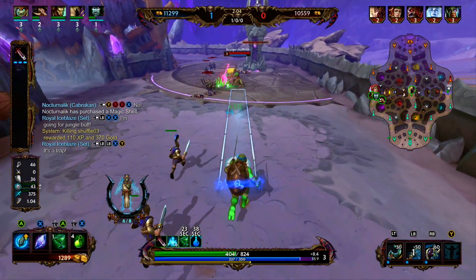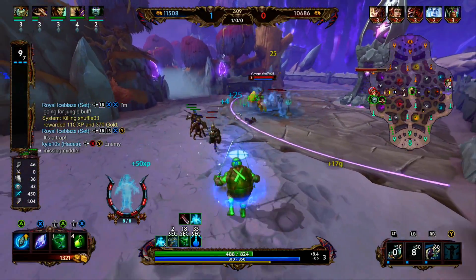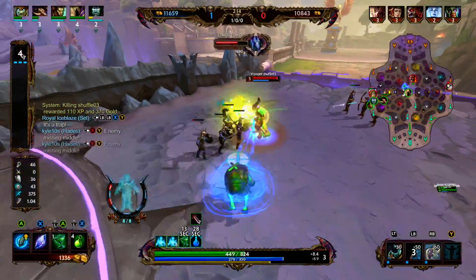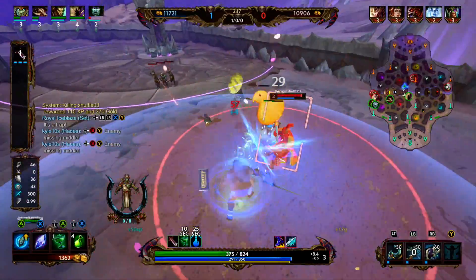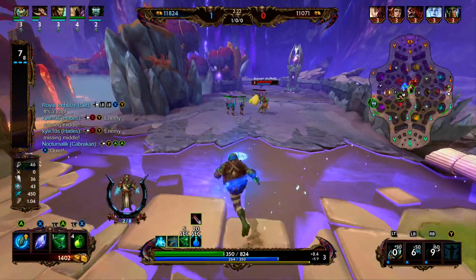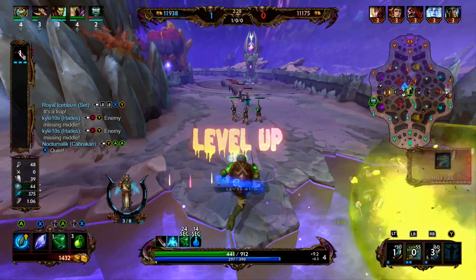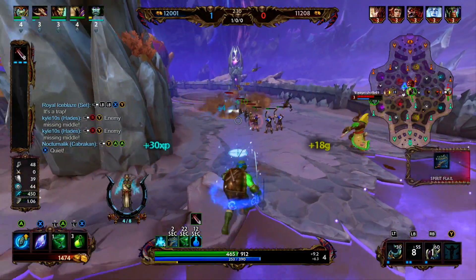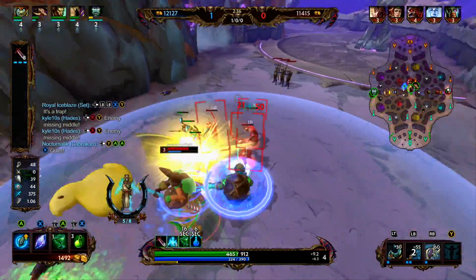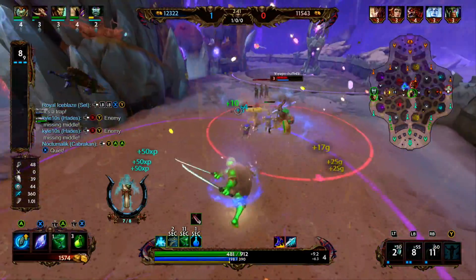After losing 8 fragments, he enters his spirit form — he can walk through enemies and enemy blockers such as a Ymir wall, and his basic attacks do not incur a movement speed penalty. This lasts for 6 successful basic attacks. For the leveling order: level 1, put a point into our 2 for poking enemy gods and minions. Level 2, put a point into our 1. Level 3, put a point into our 3. Level 4, another point into our 2. Level 5, point into our ultimate. Then max our 2, then our ultimate, then our 1, then our 3.